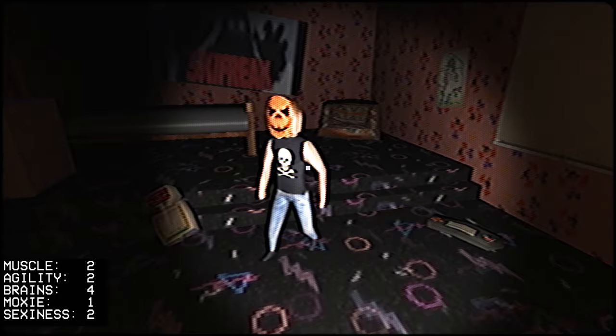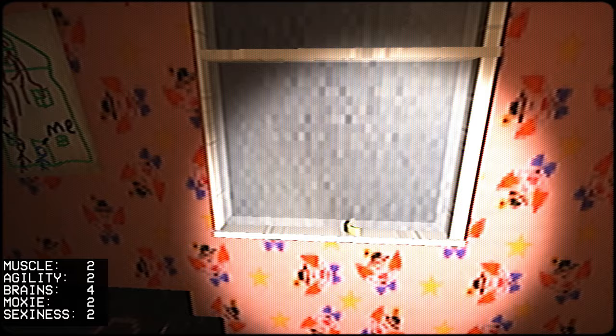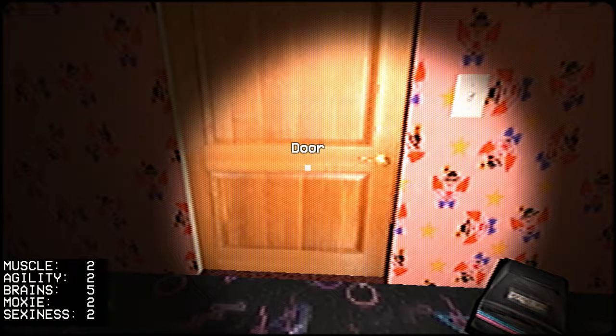Into Rex's room. Grab the remote off the floor. Open the draw and grab the cassette. Grab the scare. Talk to Rex and threaten him physically to get an extra point of moxie. Unlock the window for the brain point.